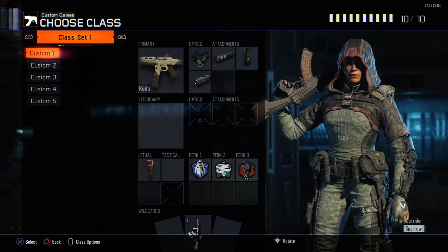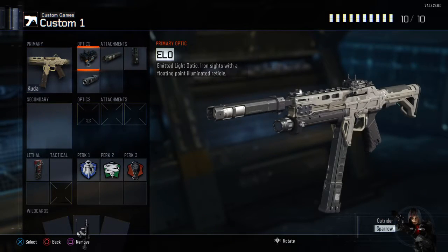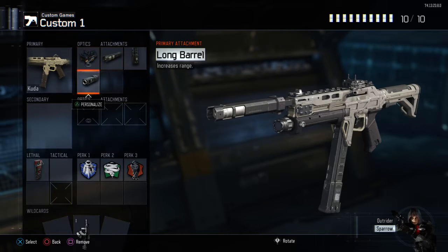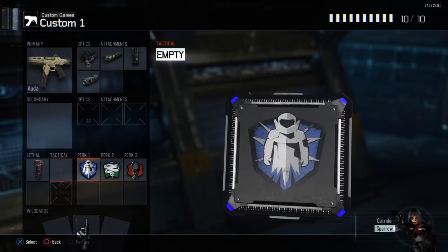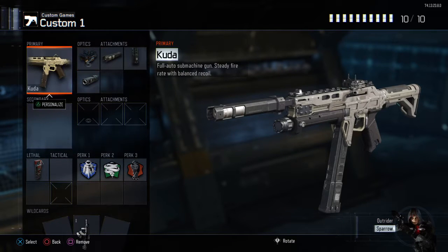First we got the CUDA - ELO, suppressor, extended mag, long barrel. Perk 1: Flak Jacket. Perk 2: Cold-Blooded. Perk 3: Dead Silence. Thermite. The CUDA is a close-range weapon - it's always going to save you if you're in a sticky situation.